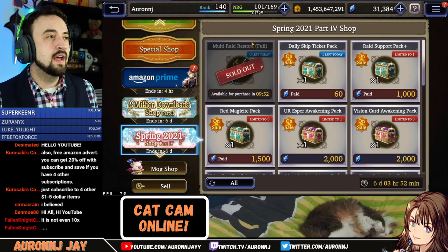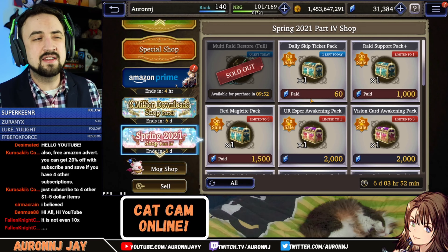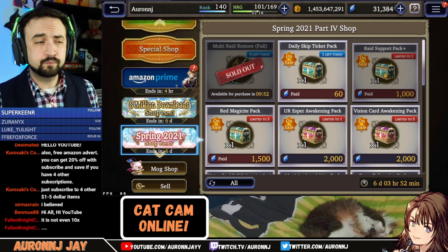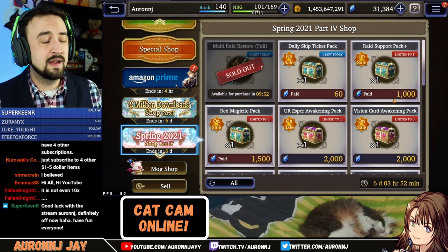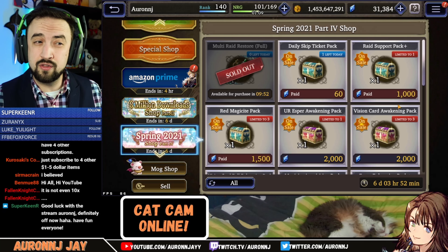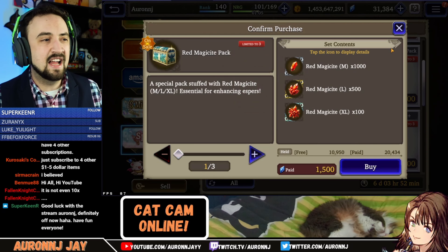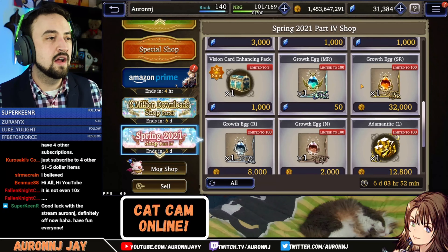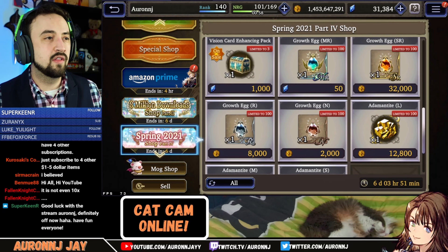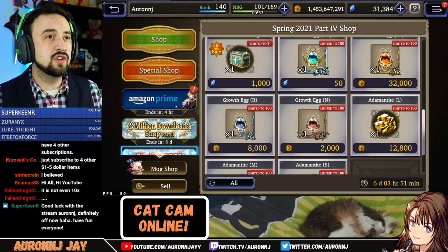The Spring 2021 shop - we get Raid Restore Potions every day for free, cool. I don't like skip tickets for paid Vizior, I won't be buying that. This Raid Support Pack - if you think 30 Large Energy Pots and 100 XP Cubes are worth a thousand paid Viz, you could get that. I don't think it is, so I'll be passing. The Red Magicite Pack - that price is too steep for me again. I'll be skipping most everything on here, except for the things that cost Gil down here at the bottom. That's it for the shops.